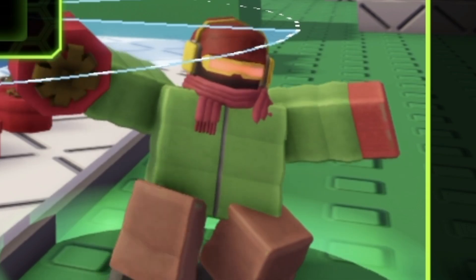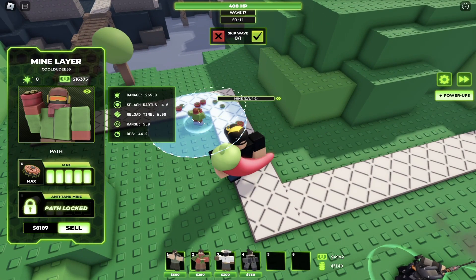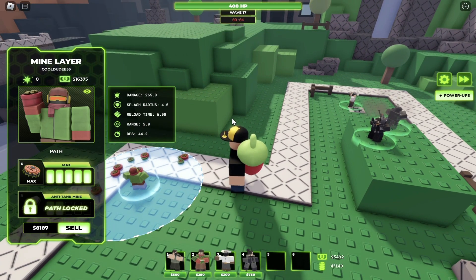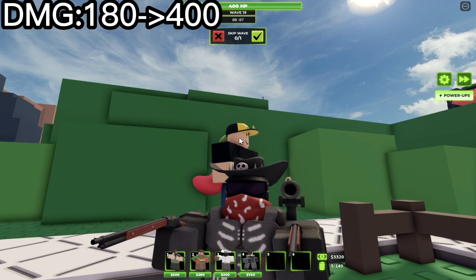Now one of my favorite towers — the mine lair. It has more health and is cheaper overall. Now if you hover over the mines it'll show you what level they are and whether they have stealth detection or not within their range.